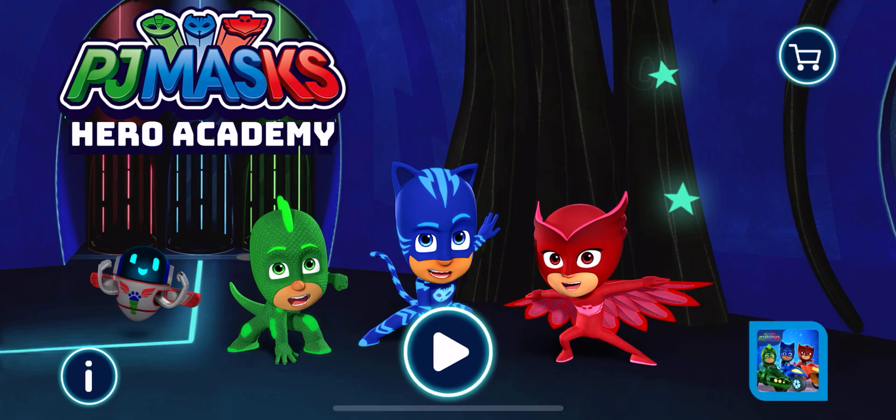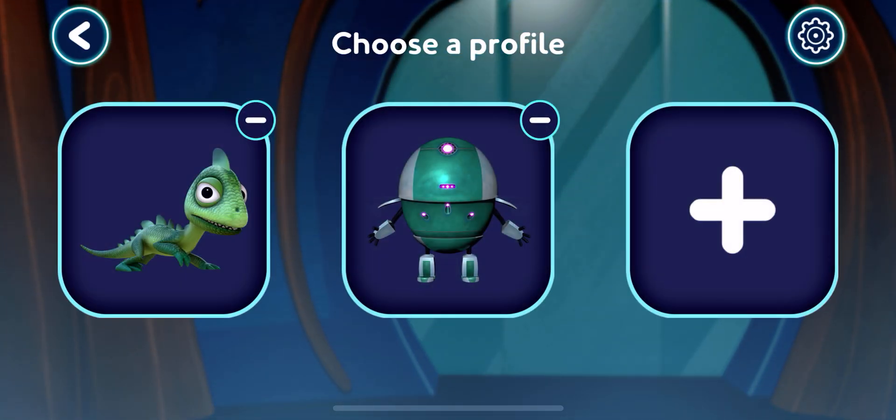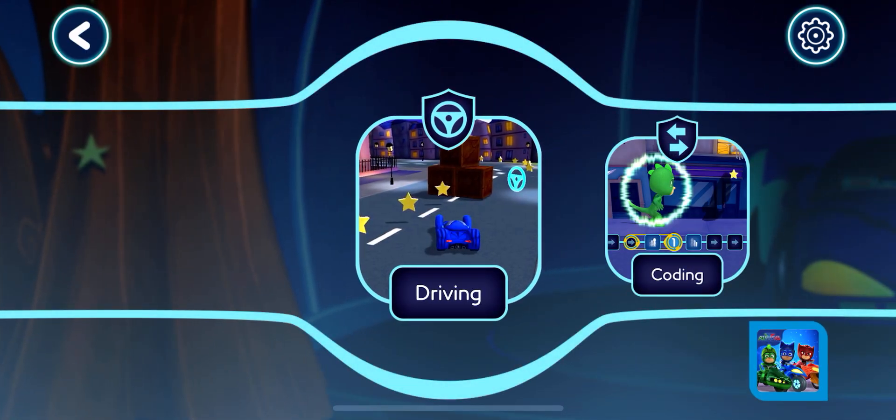Hero Academy. Tap the play button to start. Who wants to play? Tap your picture or pick a new one. Amazing! Where do you want to go? Driving Academy.